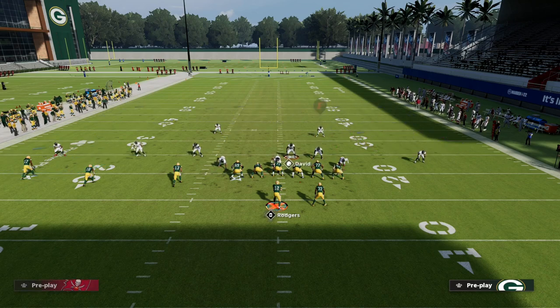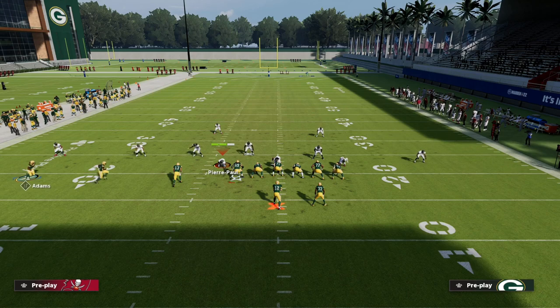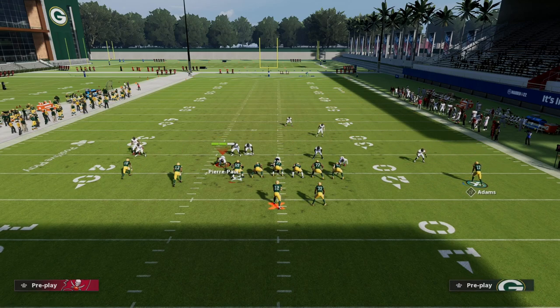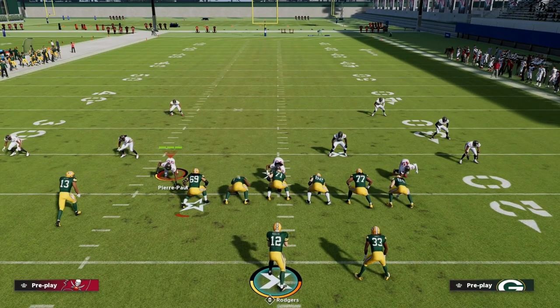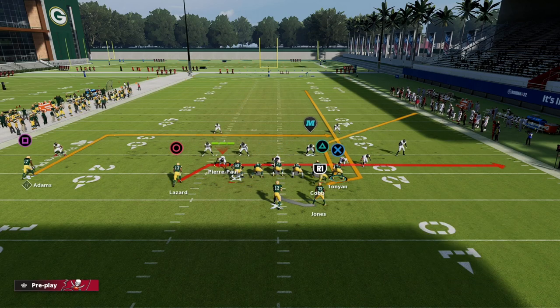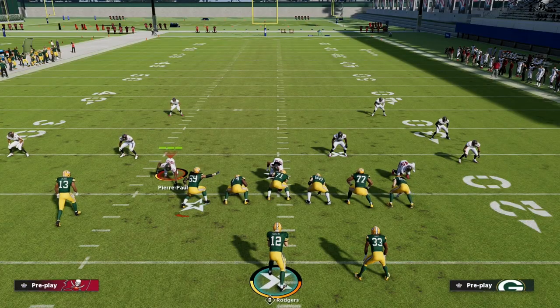Going back to the motion principle, we can force them to double flat the left side of the field. This time we'll motion Adams onto a streak and drag Lazard. The play looks like a simple variation but now we attack deep on the sideline. You can also motion the triangle receiver to the left side, still keeping your flat, forcing a double coverage on both sides and opening up the deep sideline.